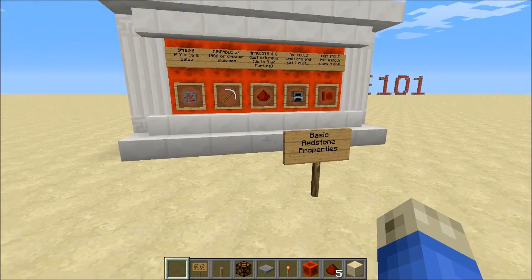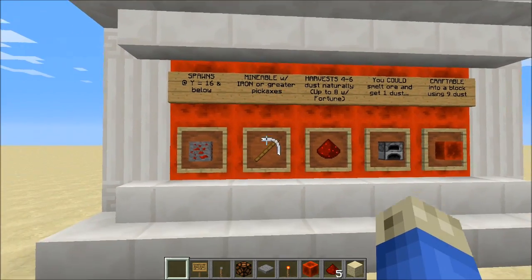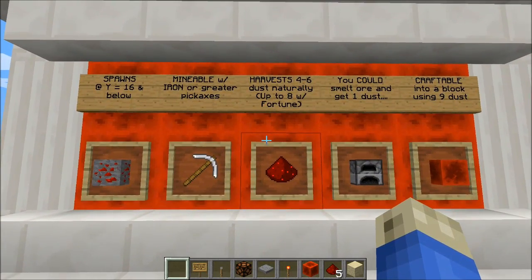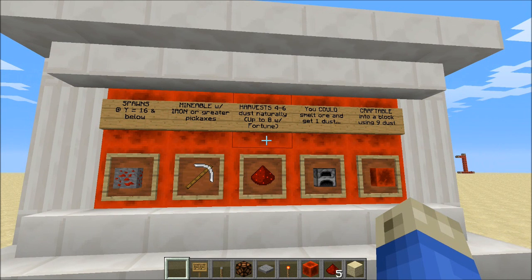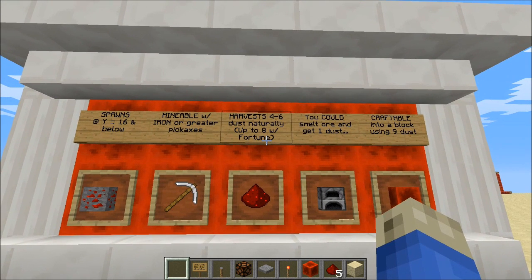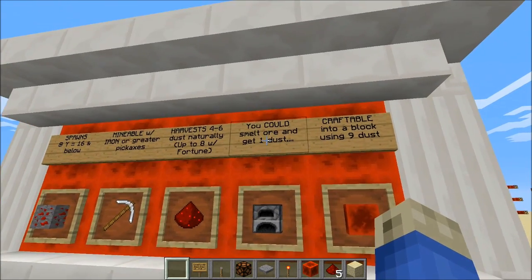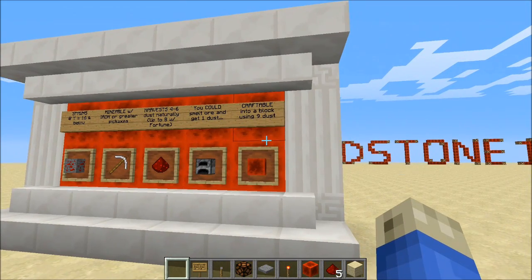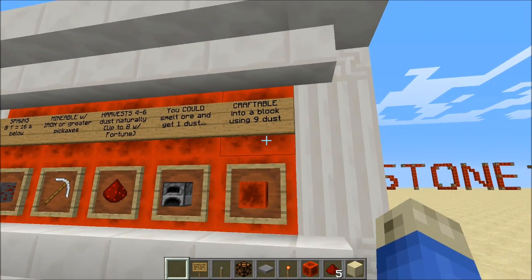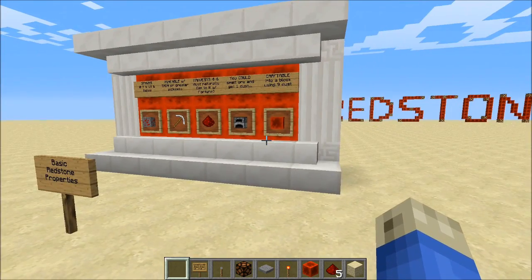First thing we're going to talk about are the basic properties of Redstone Dust. It spawns as ore at Y Levels 16 and below at the Diamond level. You can mine it with iron or greater pickaxes. When you mine it with a pickaxe, you'll normally harvest four to six dust. But if you use a Fortune enchantment up to Fortune 3, you can get up to eight. Now if you were to get the ore with Silk Touch, you could smelt it, but you only get one dust — so there's no reason to do that. You always want to mine it and use Fortune. And then you can take that dust and craft it in a nine-by-nine, nine dust, crafting into a block. This Redstone block does lots of cool stuff — we'll talk about it here in a little bit.